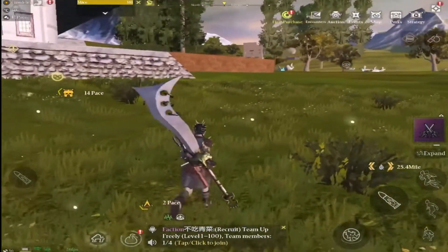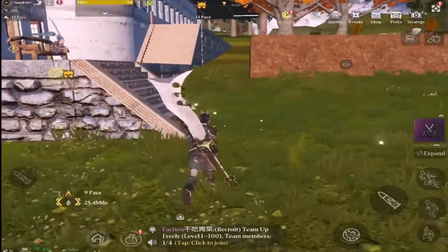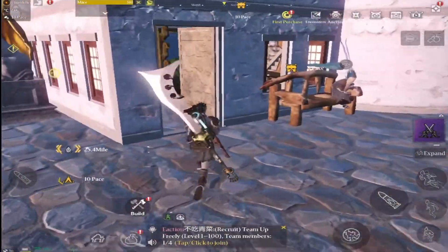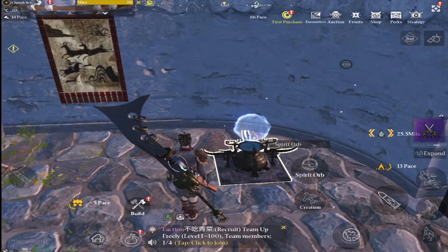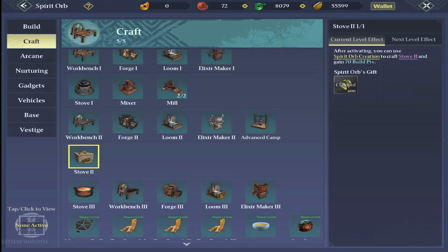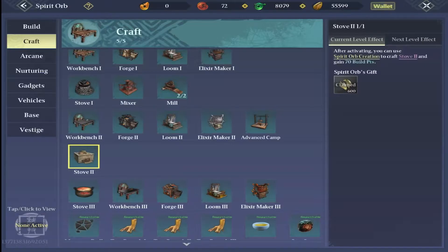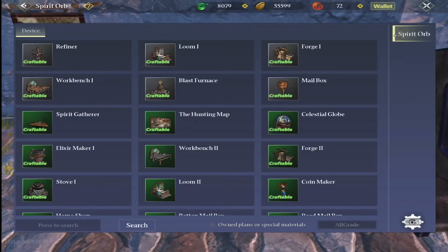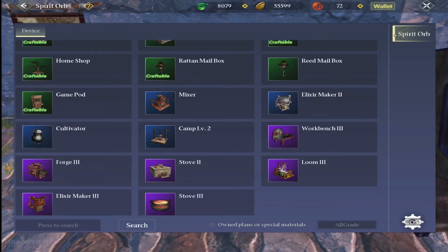Once those are done, all we have to do is go back to our spirit orb, go into the crafting tab, click on stove 2 and start to research it. I've already researched it here so you can't see the process, but that is what you need to do to get that research done. Then to actually craft stove 2 to put in your house, go into the creation tab in the spirit orb, scroll down and you will have your stove 2 there.